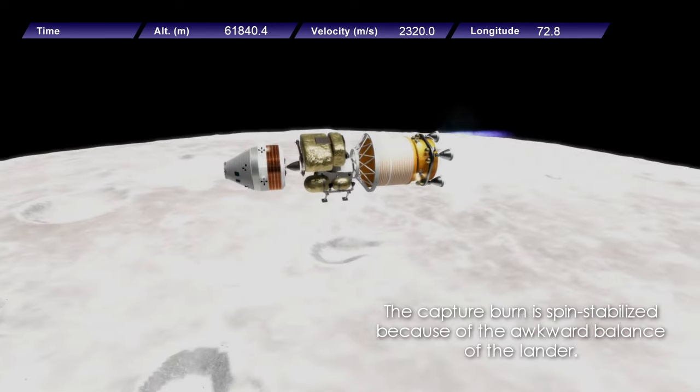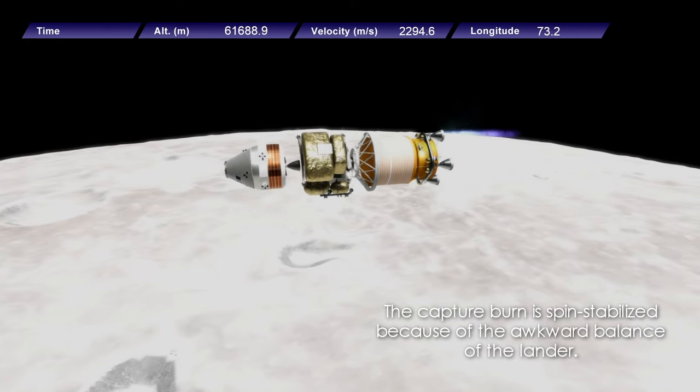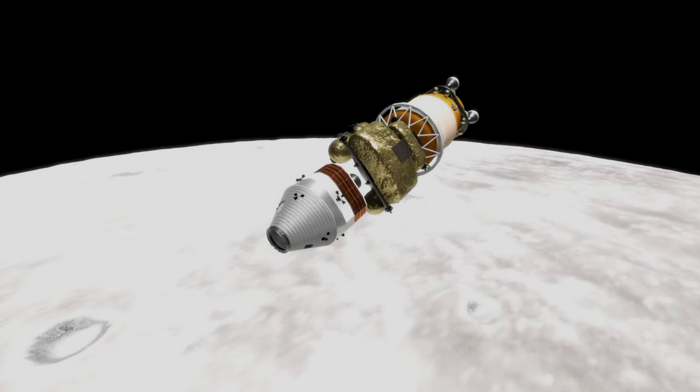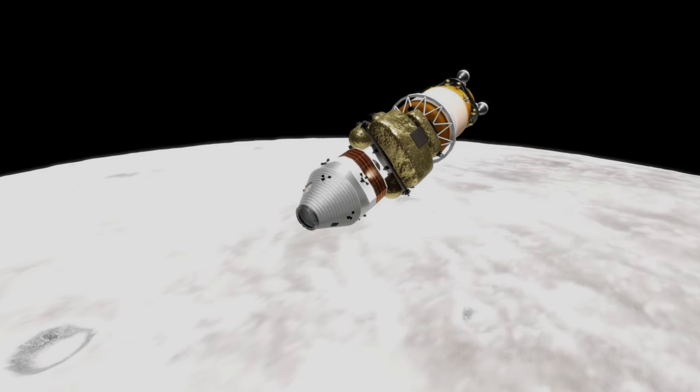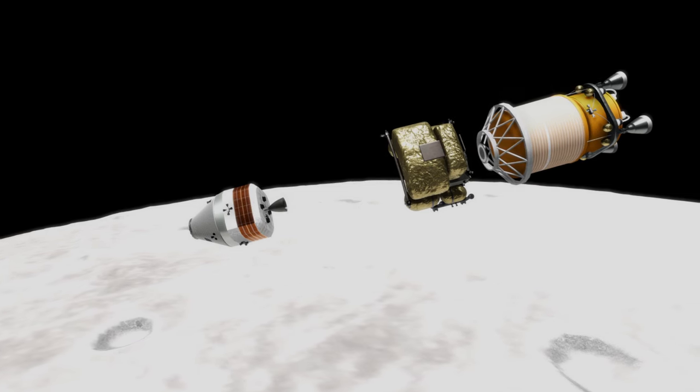This is the capture burn around the moon using Star Stage 3. Because of the placement of the Lunar Lander, it was a little bit off, so I had to spin-stabilize in order to keep things stable. The RL-10s on Star Stage 3 don't really gimbal that much, so that's what you saw there with the spinning.